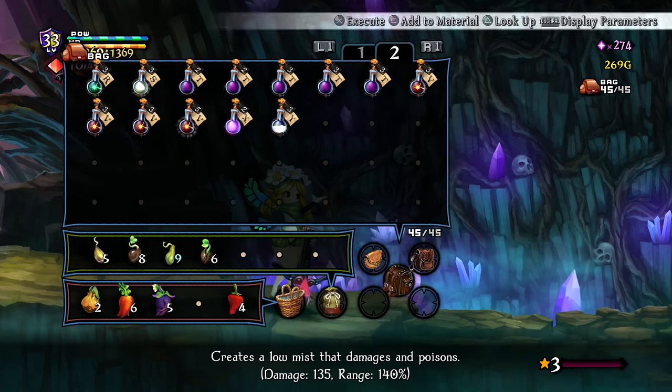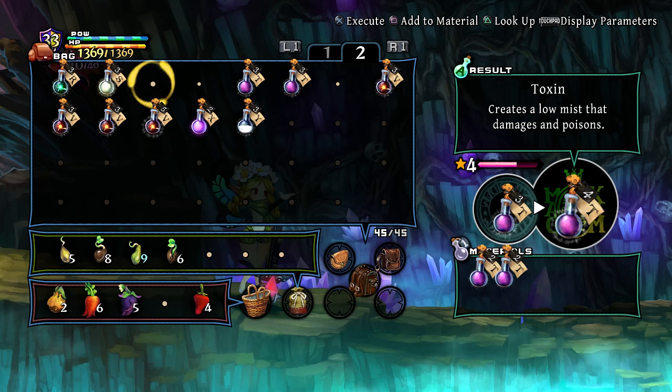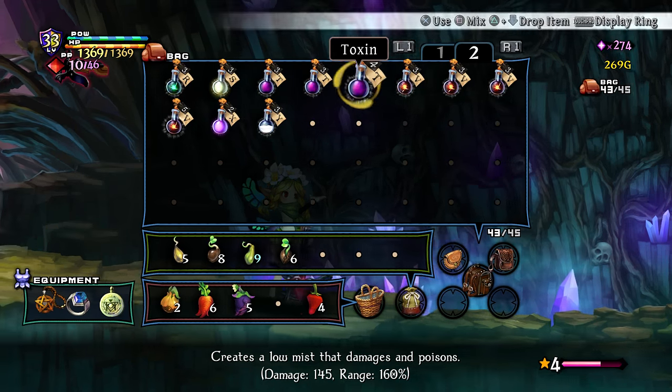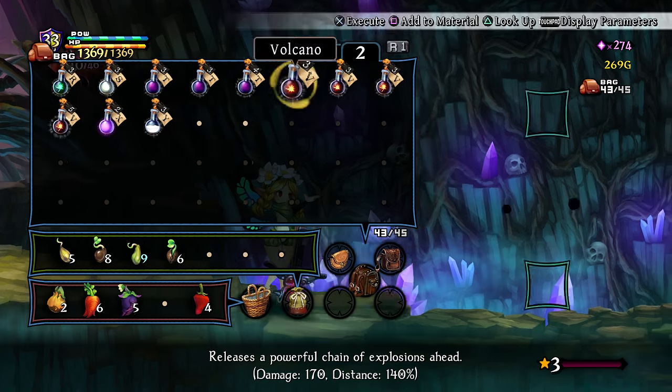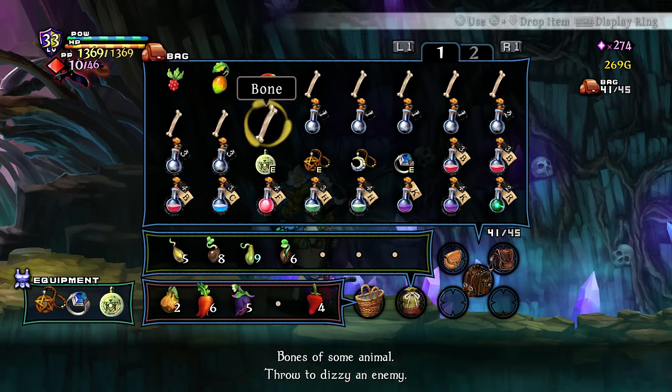I have that many toxins, huh? Let's really just combine some of these together to make it more worth it. There we go. I'm not necessarily gonna use all of them individually, but I can pump up the power, and then when I do use one of them it's more worth it.